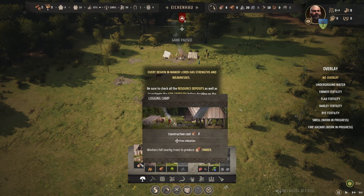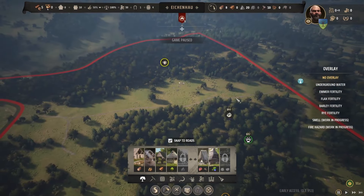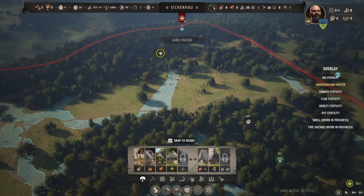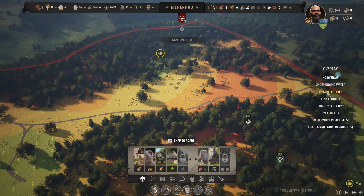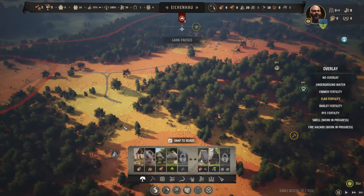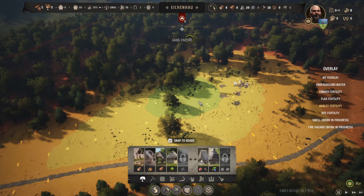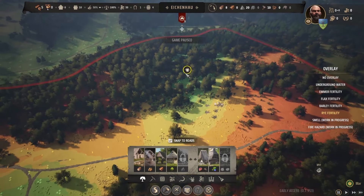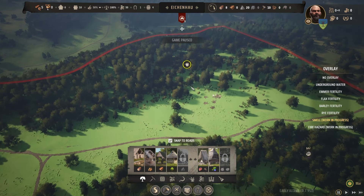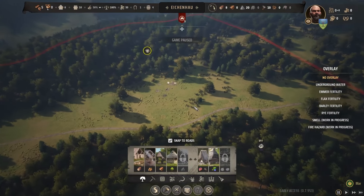First things first, I think we should build logging camps. Every region of Manor Lords has strengths and weaknesses — be sure to check all the resource deposits and investigate soil fertility before deciding on the direction of your town. If your region has weak fertility, consider setting up trade. We can check underground water coming through here, which is nice. Fertility for summer is not too good but decent. Flax is pretty bad so we might have to set up flax trading. Barley's good here so maybe that could be a farm. Rye is good in what looks like this little forest area. There are berry deposits and wild animals too.